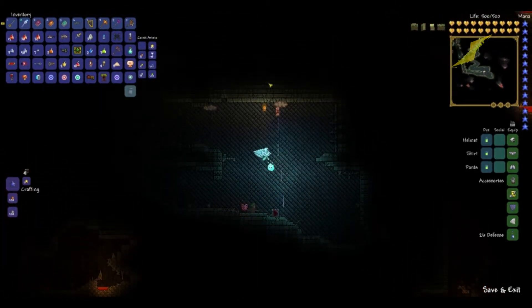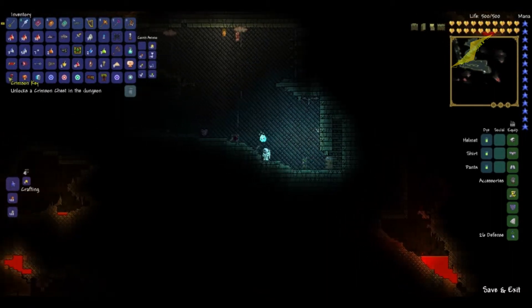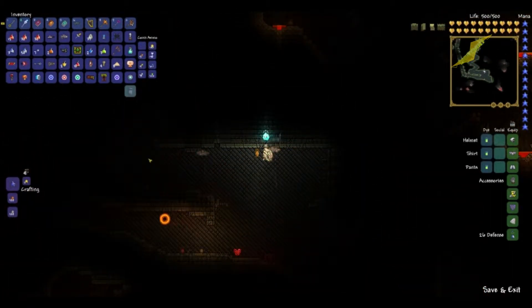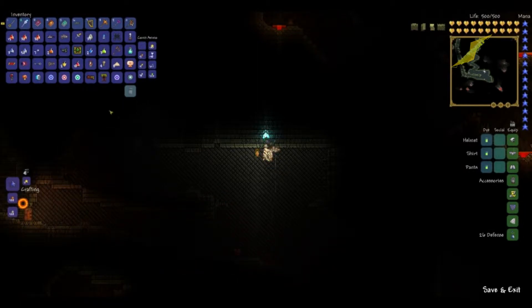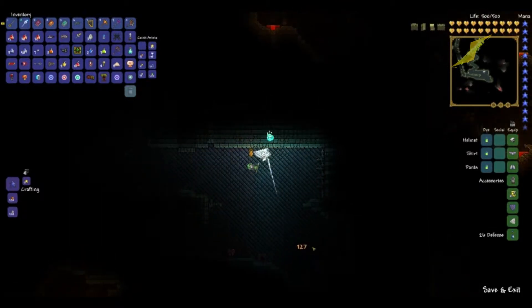In the Halloween update, there was a change to how you acquire the keys. Right here I have the Crimson Key, and I should have probably crafted it to show you how to craft it. But I have a mold here, which you get as the same drop chance as the old Jungle Key — so 1 in 4,000 chance, and that's pretty hard.